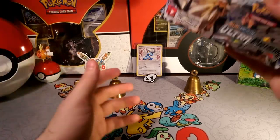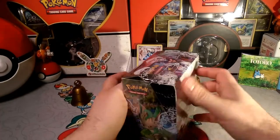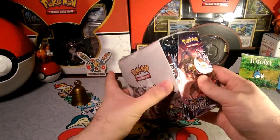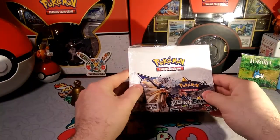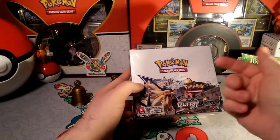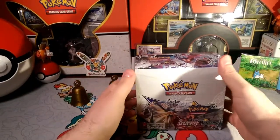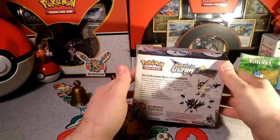We have the Ultra Prism Boost Box. We're not gonna open the whole thing — we're gonna open them by Pack Arts. So what we're gonna do is dig into this, pick a random pack, and then open up every one of that pack art. If we pull a Dusk Mane, we'll open all the Dusk Mane first. If we pull Dawn Wings, we'll open all the Dawn Wings. We go Piragitura or Leafeon, we'll open up each of those. So that's the idea — open them by Pack Arts.